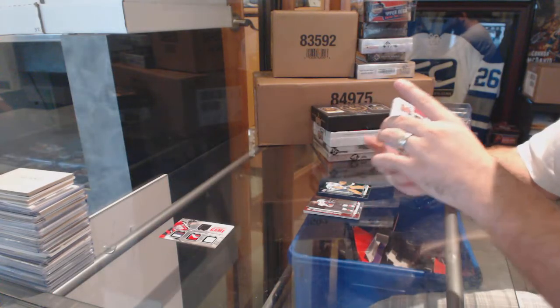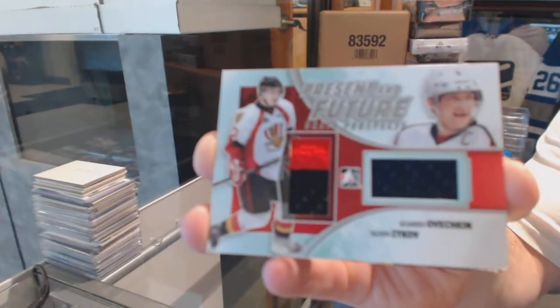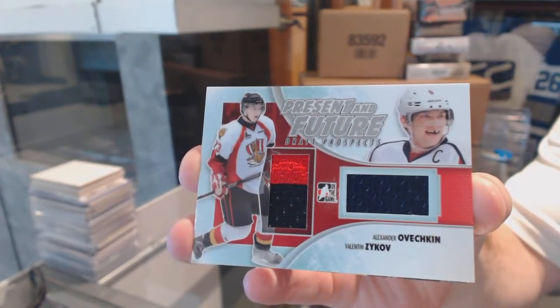Josh Morrissey. We've also got a dual Present and Future jersey of Zykov and Ovechkin.